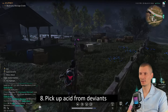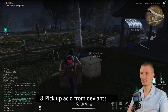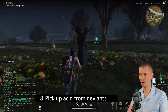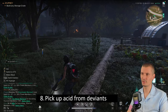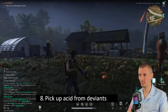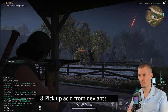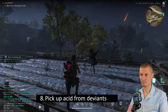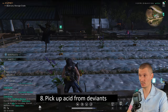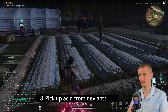Pick up acid from Deviants. Deviants are these monsters — there are two types — and they drop a lot of acid, way more than you'd expect. The rule is simple: never leave anything on the ground. Loot everything. Trust me, you will find yourself later wishing you had more acid. Before you unlock recipes to craft it, looting Deviants is the main way to get it. Acid becomes a real problem in late game, so stick to that loot goblin mentality.